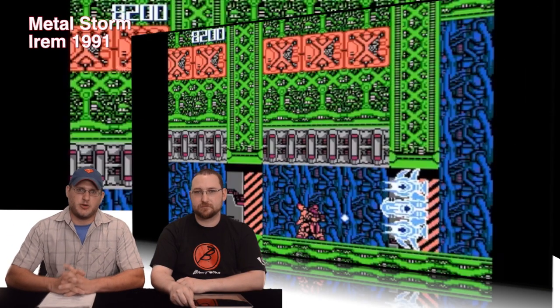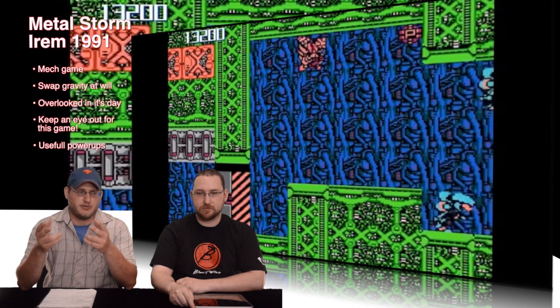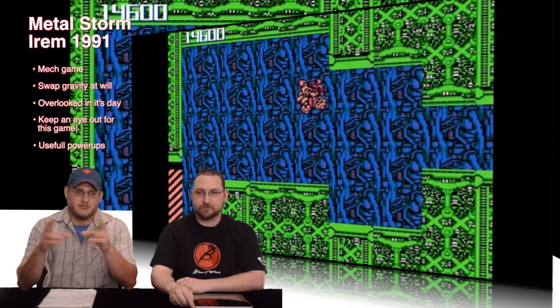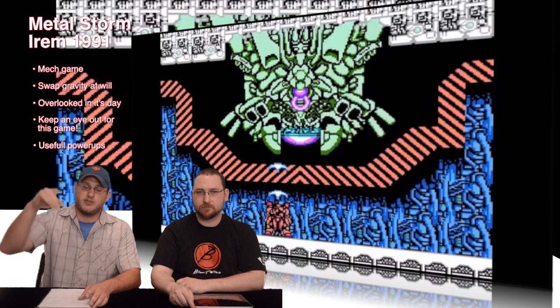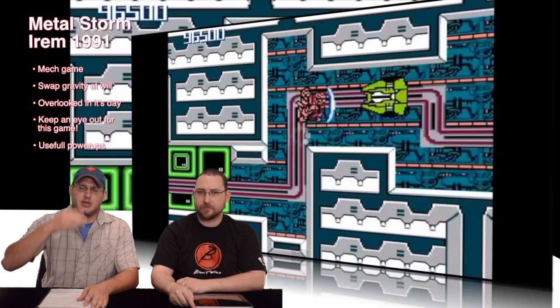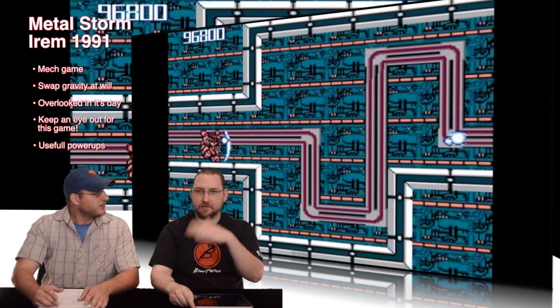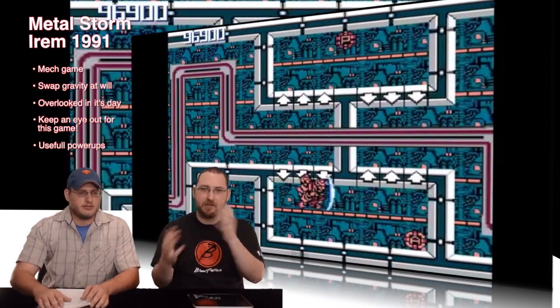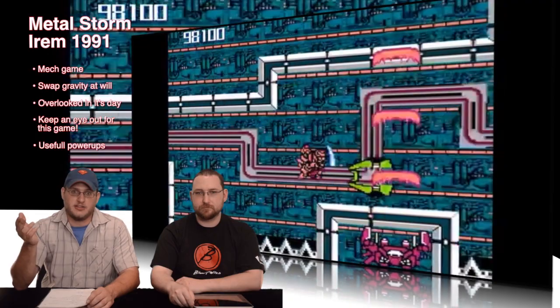We're going to start off with Metal Storm, and this was an interesting one. This one was actually kind of revolutionary because it was the first one to use what they call a gravity feature. Essentially you start off on the bottom scrolling along, but you have the ability to flip over so that you're crawling on the ceiling — it's just a gravity conversion. It adds a whole new dynamic because you're this little mech suit and you're firing, and there's enemies on top, you have to jump and avoid things. And gates that flip open or closed, and you have to time it right. So it was actually a very interesting dynamic, and one that I think they did really well with.